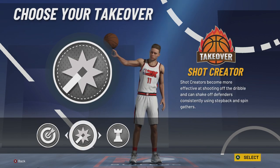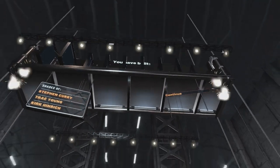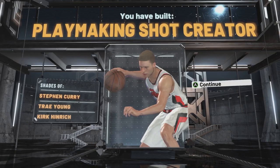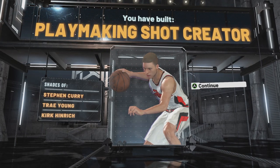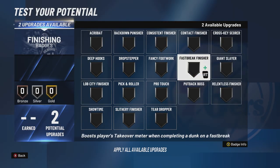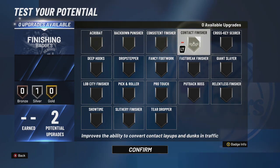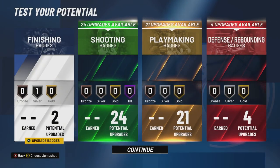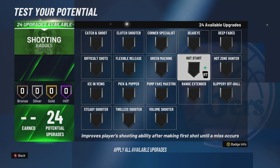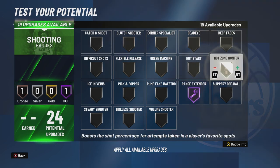For takeover, any of these can work for a Trae Young build, but if you want to be max OP you want to go with the sharp takeover. We made a playmaking shot creator that's comparable to Steph Curry, but we basically made Trae Young at six-foot-one. Don't leave yet because we gotta go over the badges. You get two finishing badges — I'd probably go with consistent finisher because with the new stick timing you might need it, though you could also go contact or slippery finisher. For 24 shooting badges: range extender at Hall of Fame — Trae Young can shoot from half court, that's pretty obvious. Hot zone hunter and dead eye — that's a given.